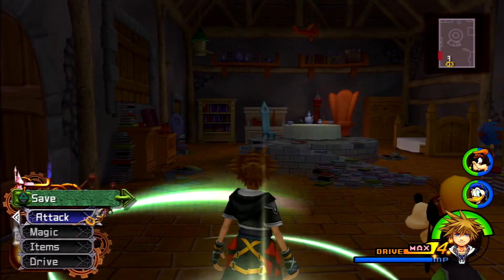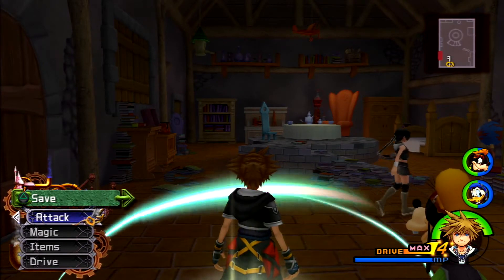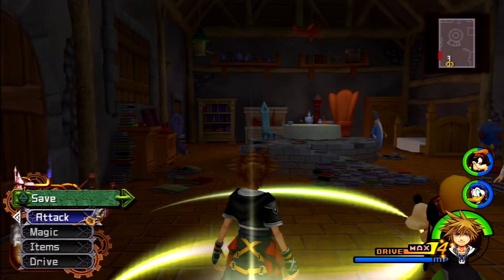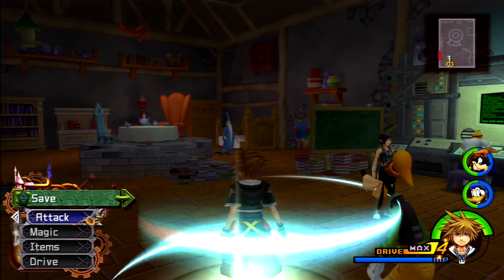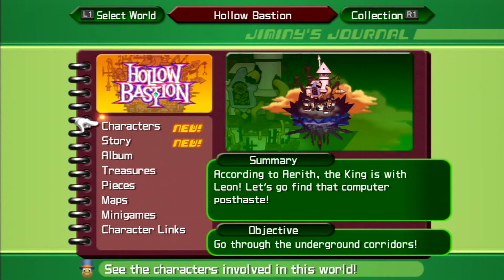Previously, we landed at Hollow Bastion again, where we learned that things are not all peaches and cream here. However, it seems that Leon and friends have found a computer over in the castle. According to Aerith, the king is with Leon. Let's go find that computer post-haste.